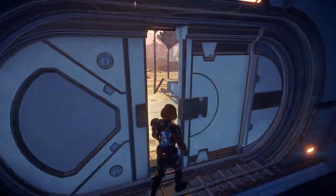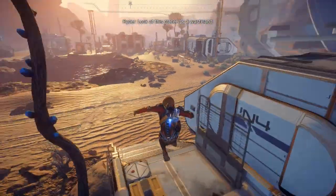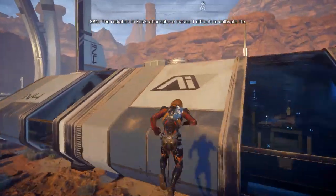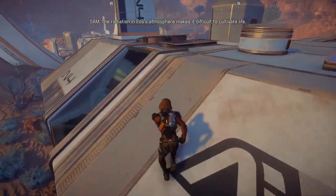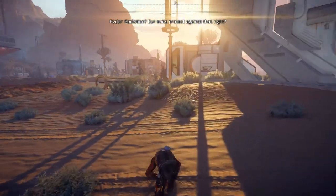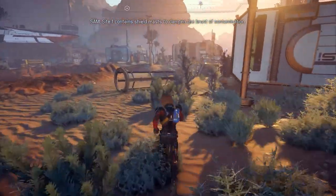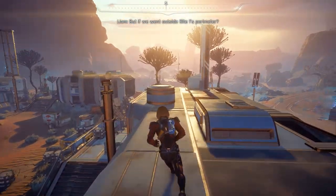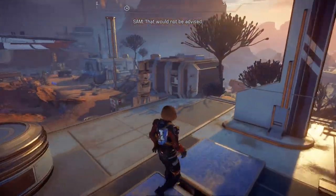I'm probably going to miss a whole lot of valid information. Look at this place - it's a wasteland. The radiation in EOS' atmosphere makes it difficult to cultivate life. Radiation? Our suits protect against that, right? Site One contains shield masts to dampen the brunt of contamination, but if we went outside Site One's perimeter... That would not be advised.